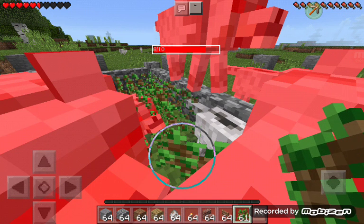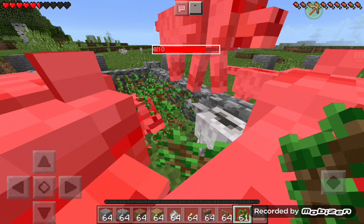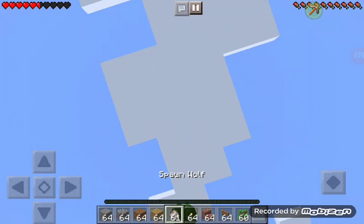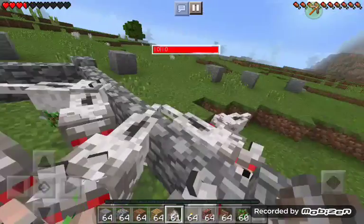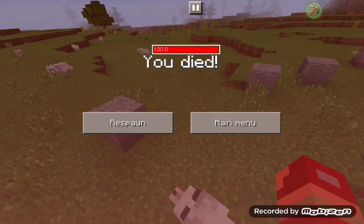You see, when you break them it'll happen. And then I'm gonna die now. I'm gonna spawn another wolf — come down — and then when I play I'm gonna die. No, let me get out of here. No. Okay, so I died.